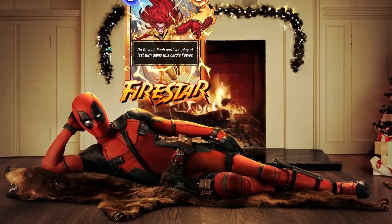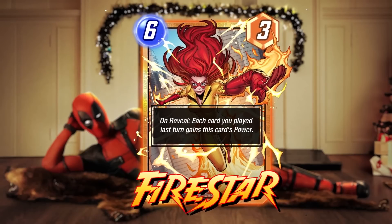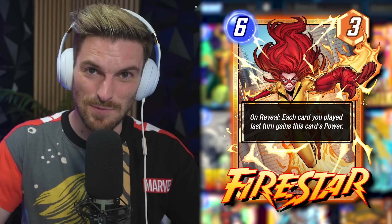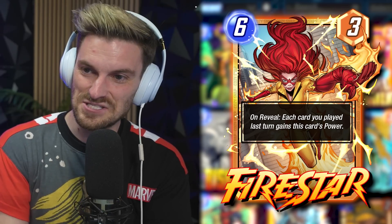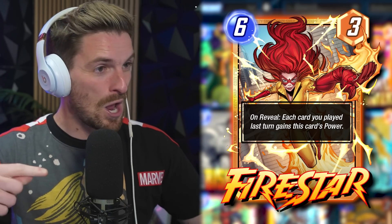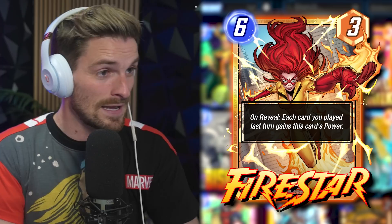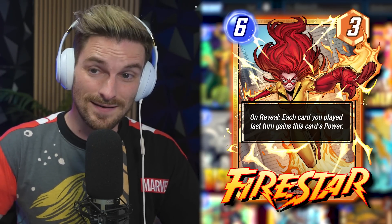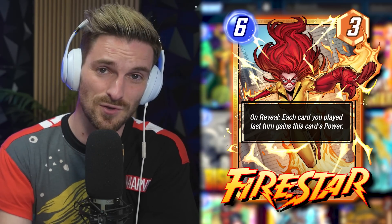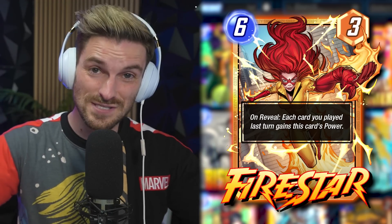In my opinion, the best card of the month and the one I'm looking forward to the most is Firestar. She is a 6-cost 3-power card — on reveal, each card you played last turn gains this card's power. This is like a Miracle deck in reverse. Zoo decks or any cards you slam down on turn five — if they're 1-cost you can get five of them. You're giving 3 power, not setting their power to 3. A lot of people will think this fits in a Cerebro 3 deck, but that's not how it works.